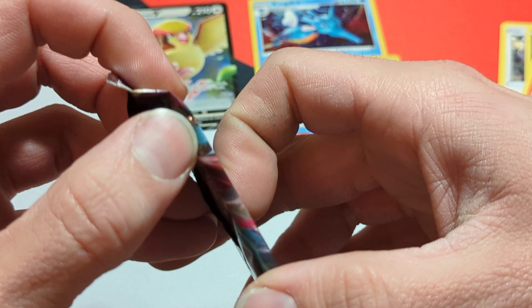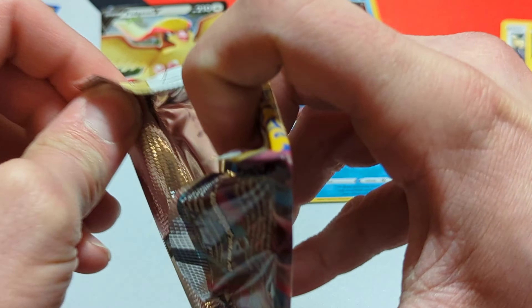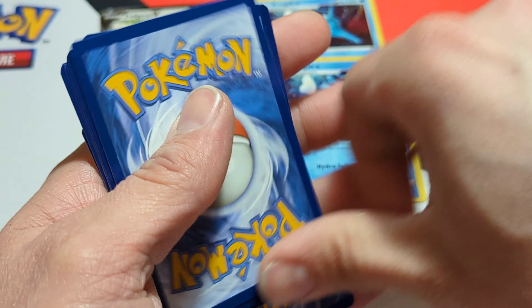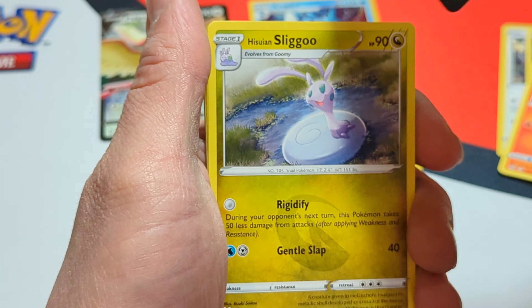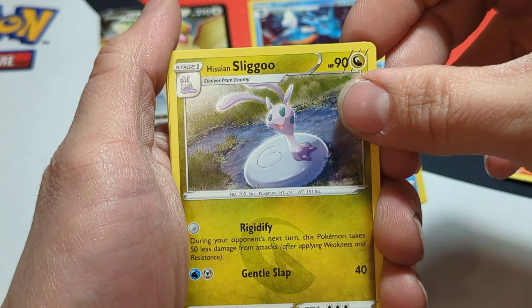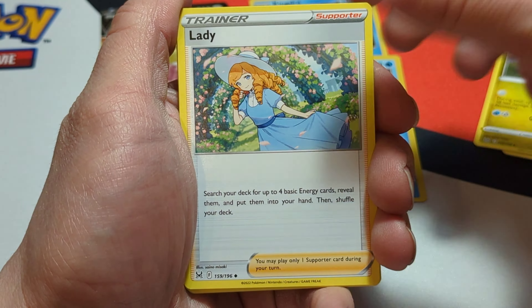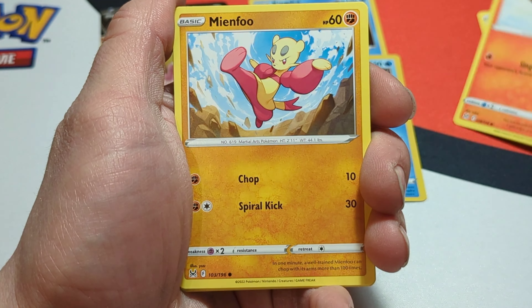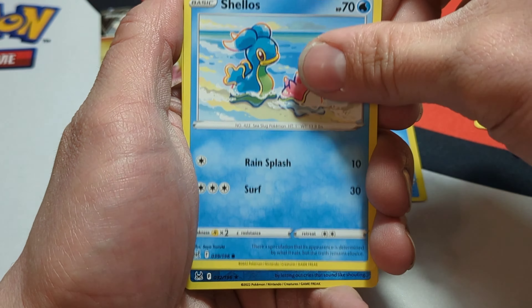Down to our final pack here. Hopefully get something better in this. There is the code card, and here we go. Looks like we have a V-Star marker this time. Swanna, Slugma, Lady, Mienshao, Ducklett, Gastly, Litleo, Minccino, Shellos, reverse is a Politoad. And our rare is a regular Comfy.